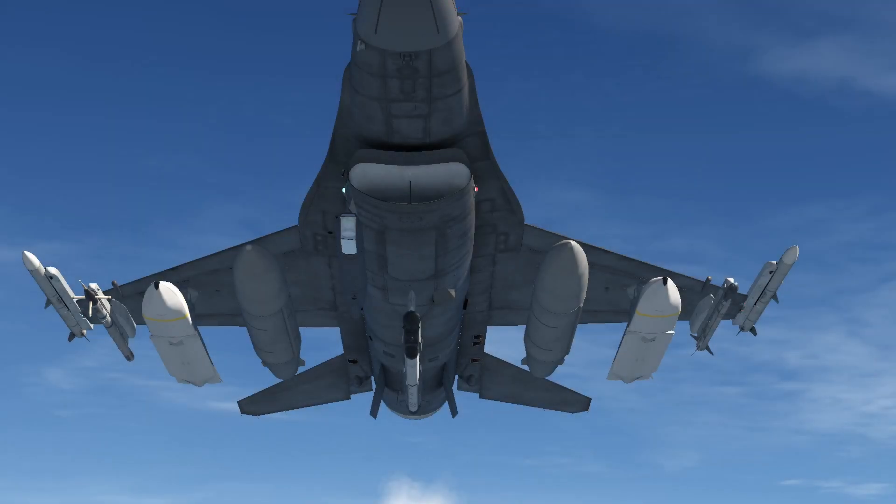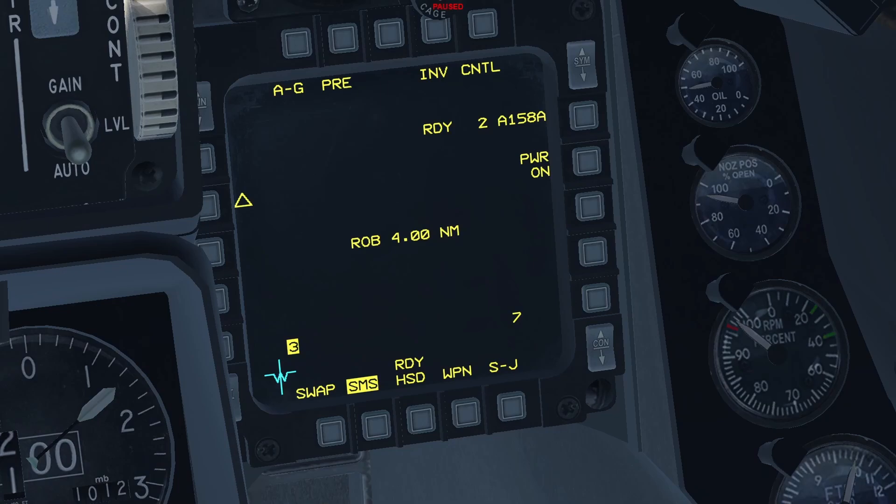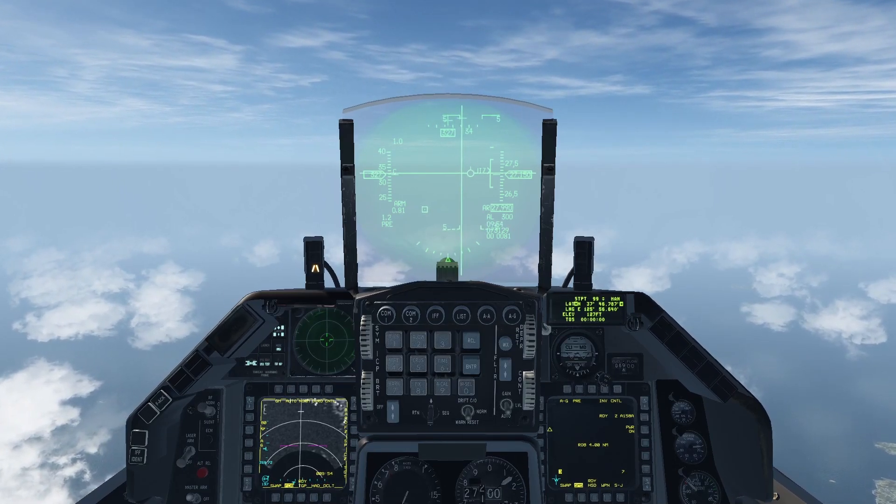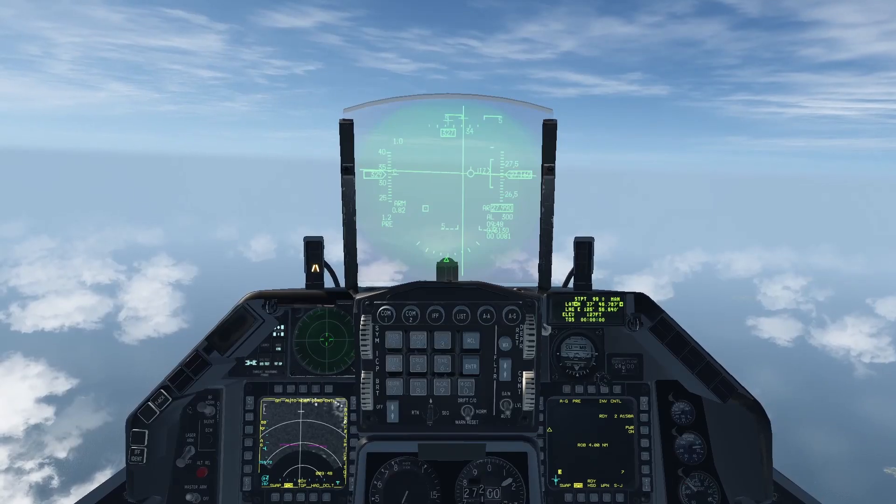The AGM-158 Joint Air-to-Surface Standoff Missile (JASM) is an air-launched, GPS-guided, stealthy cruise missile. Since it has an engine, it has a much longer range than the two other weapons demonstrated earlier. It has a 1,000-pound penetrating warhead, making it ideal against bunkers, for taking out runways, and other hardened targets. The SMS page is exactly like the one for the SDB and it can be employed in much the same way, with the notable difference that you can release it from considerably further away. As you can see, I'm currently 81 miles from my target but already well within range to deploy the JASM.